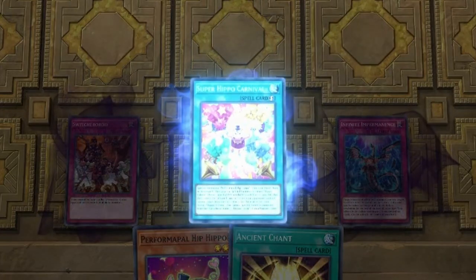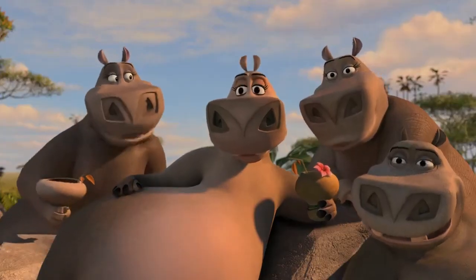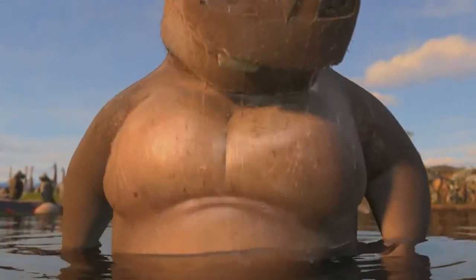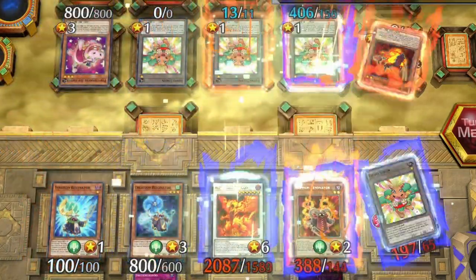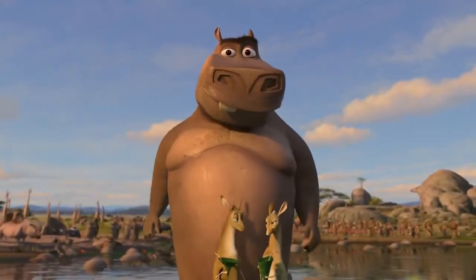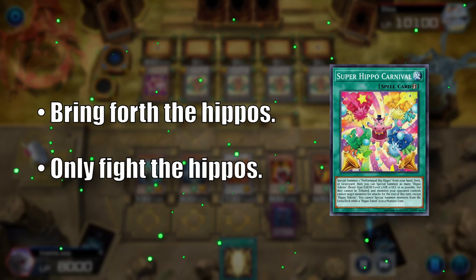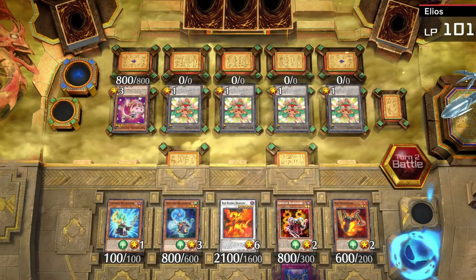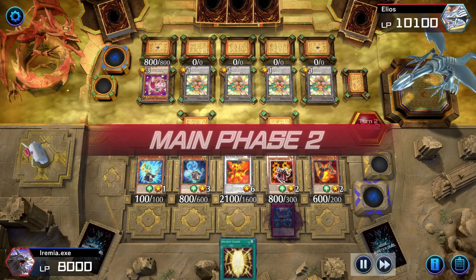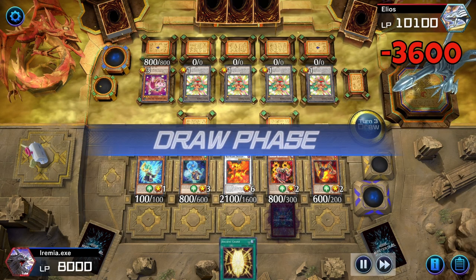Let's start up the carnival, and I think our hippos have taken a special liking to our opponent. Here he comes. Well, that was satisfying. To make it even better, Hippo Carnival says that only the hippo tokens can be attacked this turn. And since our opponent is now in control of them, there aren't any legal attack targets and they have to pass turn. If we do some quick math, we obviously don't have enough damage on board to win, but that's where our backup plan comes into play.